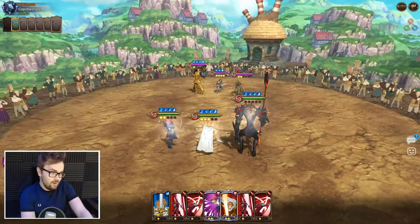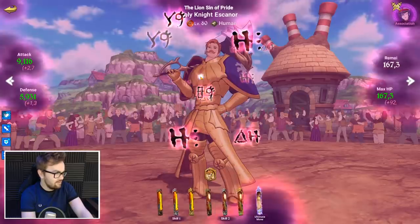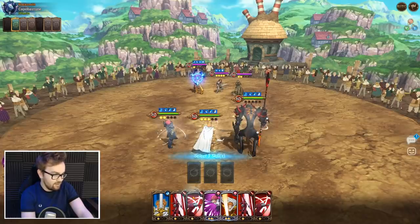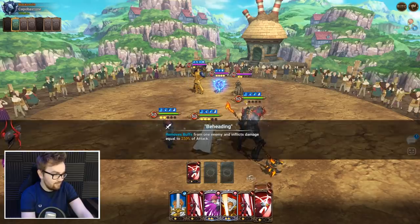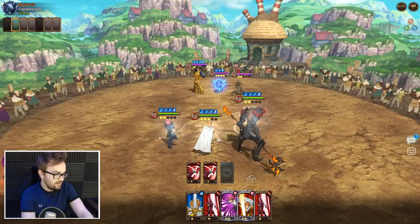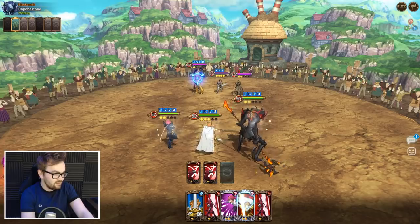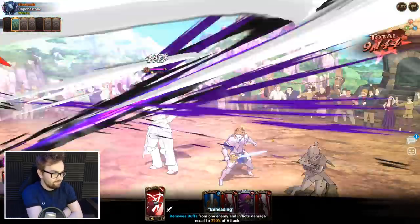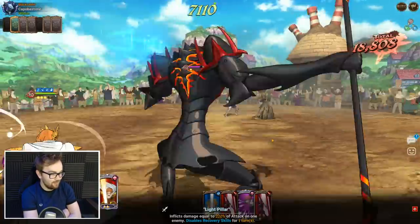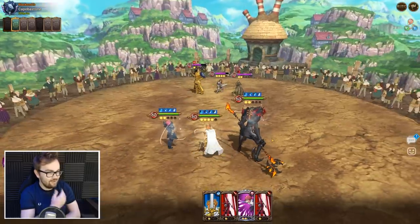I think he might have wasted a card there. What we can actually do here — this is absolutely fantastic play on Gallant's behalf — is we can remove buffs off Escanor and remove buffs off Arthur. I don't think we really want attack disable, so let's just nuke into Escanor with Arthur. We instantly strip that man of his buffs, same with Arthur as well.